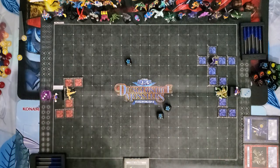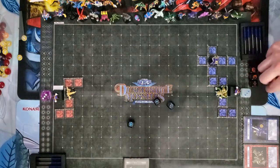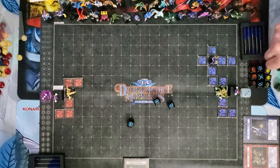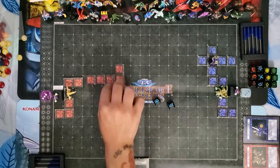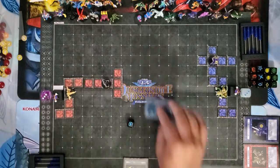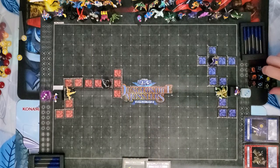I'll attempt a level 2. I can up-summon to level 3, but I will keep my level 2 summon — two movements, two Magic Crests. I will summon the Giant Soldier of Stone. I'm going to play them face down in defense mode.